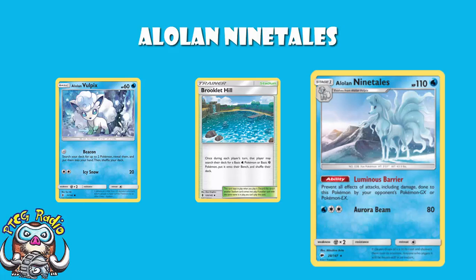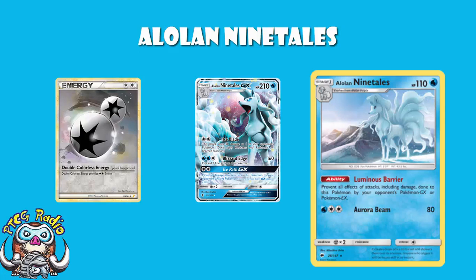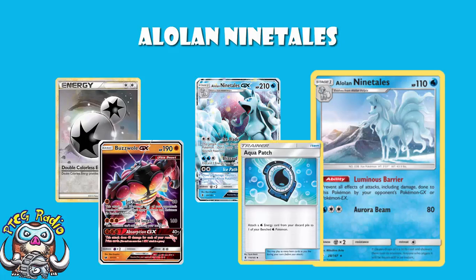The thing is, with a card like Alolan Ninetales, it doesn't have great HP and doesn't do a great amount of damage. So essentially, if you can catch the format just right, in it comes to win the day. And it can be put into any water deck. You can play it with Alolan Ninetales GX, who's got a great GX attack for just a Double Colourless Energy, which puts all the damage from it onto your opponent — i.e. they've got to one-hit KO you. And it can put 50 anywhere for a Double Colourless Energy, and does 160 for free energy, discarding two — or with Choice Band, 190.